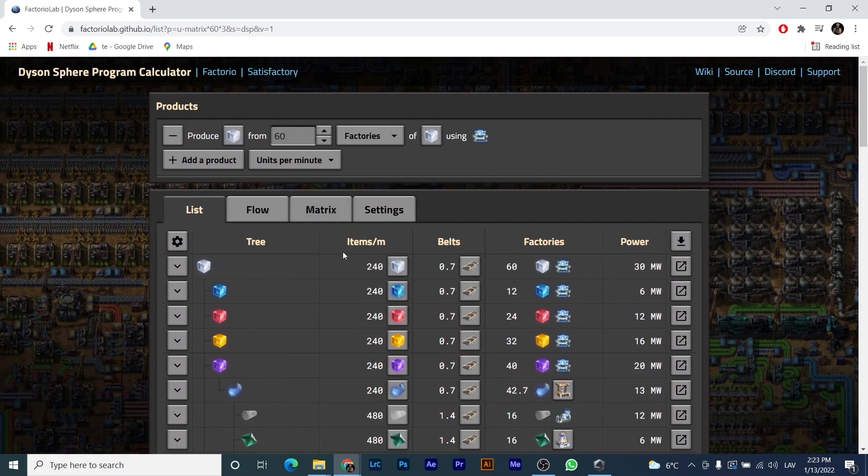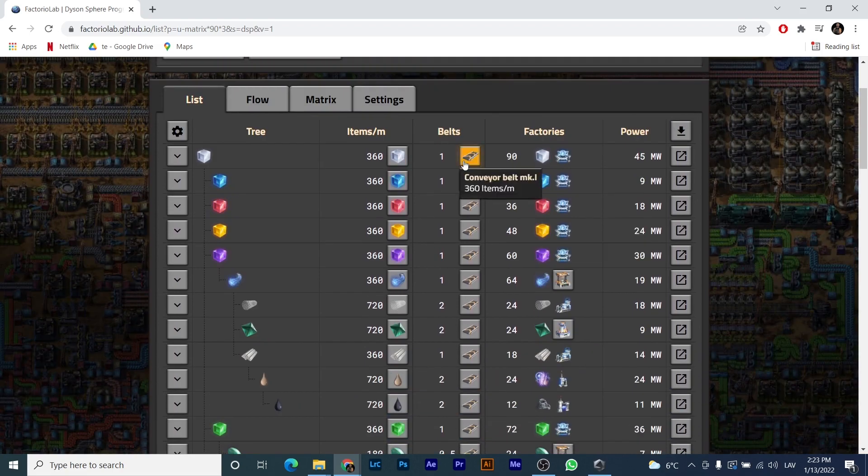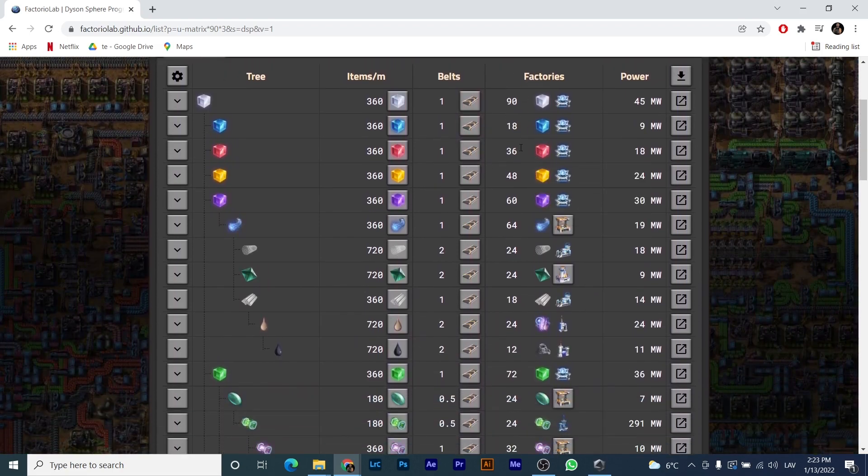You can go and do the same thing with any item in the game so you can have a perfect ratio. Let's say here you want to have 90 matrix cubes. You can see how many factories you need — if you're building 90 factories for matrix cubes, it's going to be 360 per minute, and it's going to be 360 for each. That is exactly what you want. It shows here how many factories you need to have production at the same rate for all the sciences.